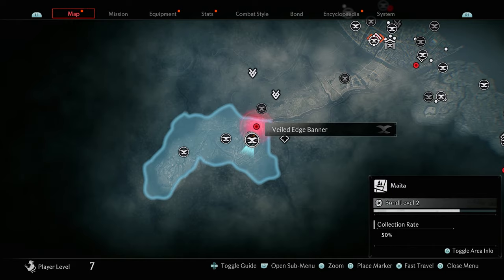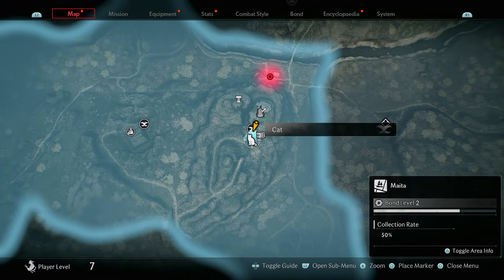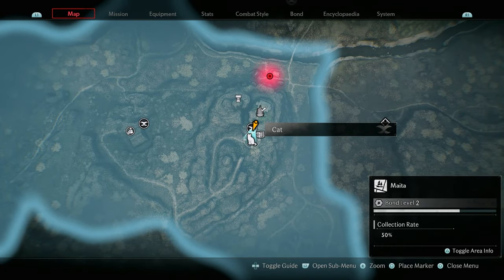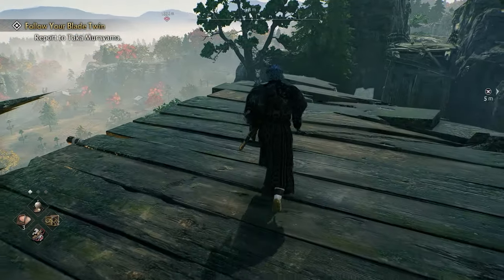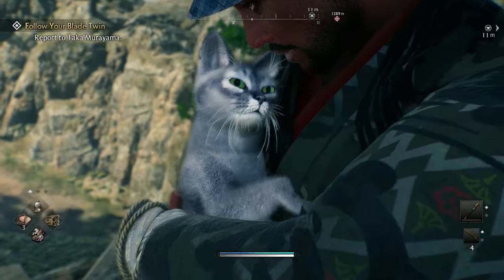After collecting the Veiled Edge banner, you'll see that a cat is right next to the banner at the edge of the bridge. Just go up to the cat, pet it, and the cat is collected.